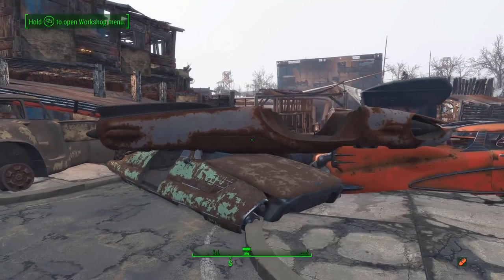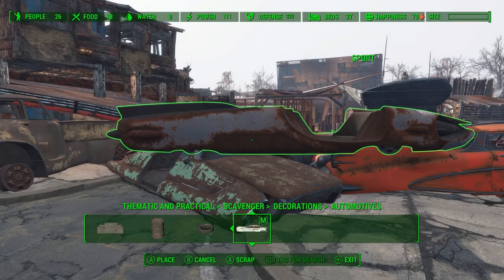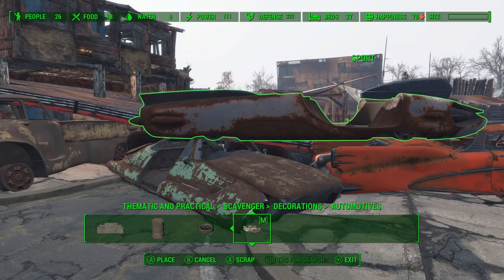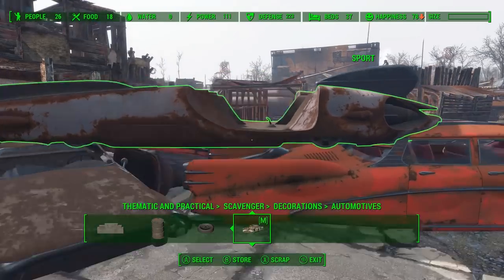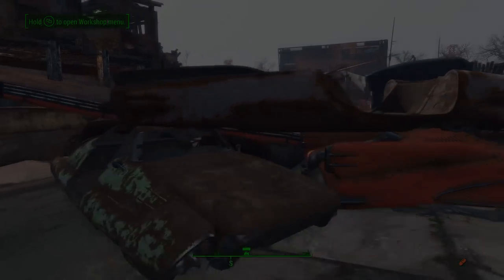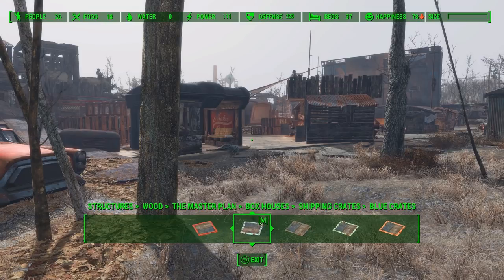Look how long it takes me to open my build menu here — and that's sped up 250 times. I think what we can do is use the roofs of those two cars as supports and get it right in place. Nice. With the cars stacked up nicely, we can go ahead and start working on some of the other structures.